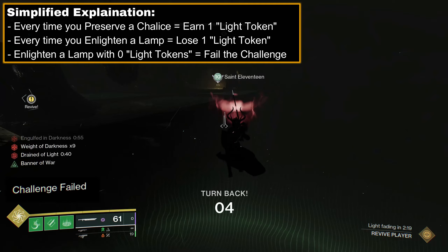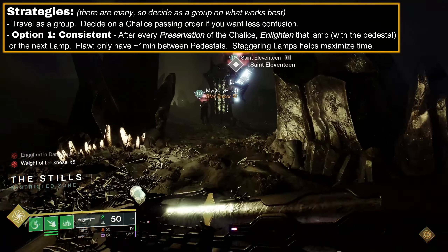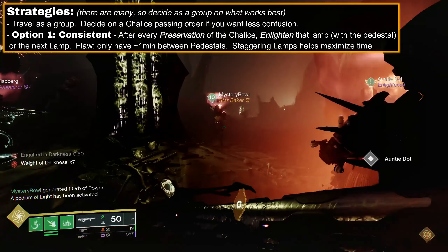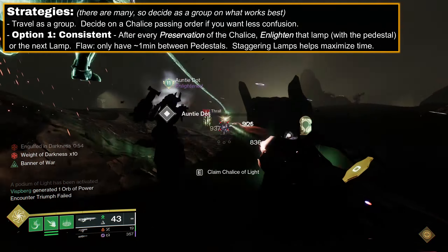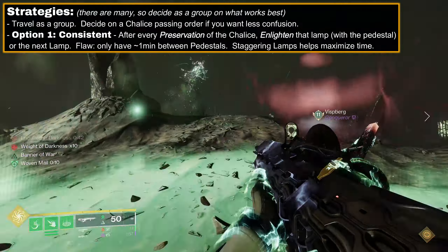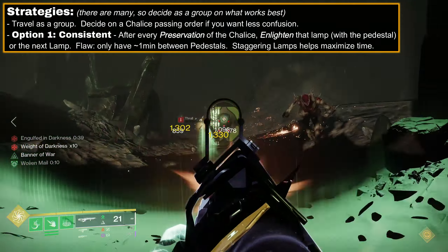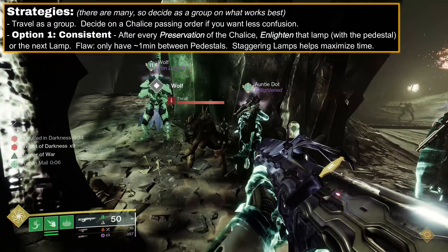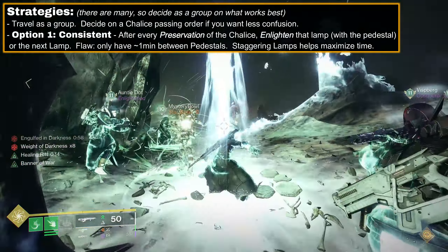With this, we can develop two different strategies. If you want a consistent pattern, after every pedestal you preserve the chalice into, enlighten that lamp or the lamp right after. That way you don't have to remember the light tokens. The problem with this method is it locks you into a time limit — one minute to go from pedestal to pedestal — so if a problem occurs or you don't have speed tech, you might have issues.